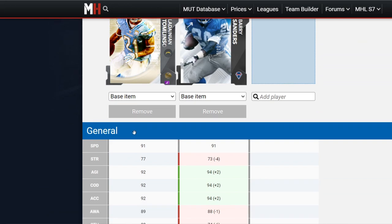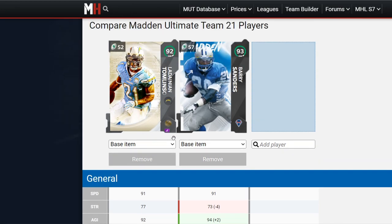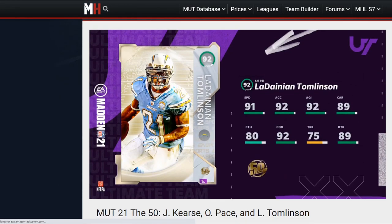If you power up and chem up LaDainian Thompson, he's still gonna be a slight smidgen below Barry, but he's gonna have better speed which is pretty important — kind of like Bo Jackson athleticism — but with way better catching. Not as big and bulky, he's gonna be a good juker. Kind of like a budgeted version of Barry, but LT is gonna be fun to play with.